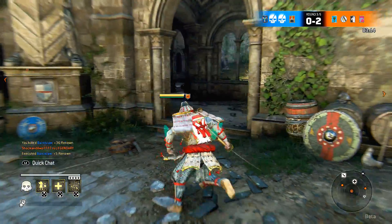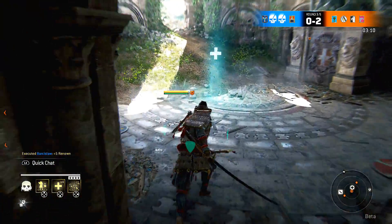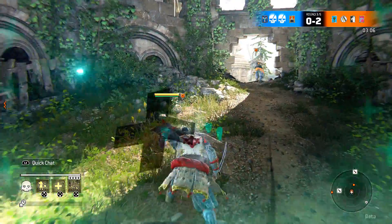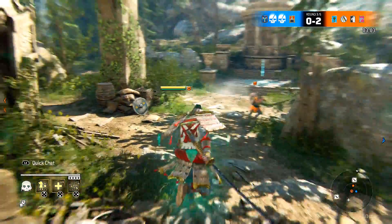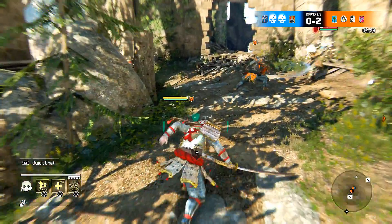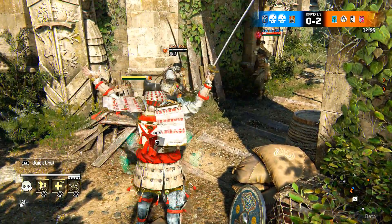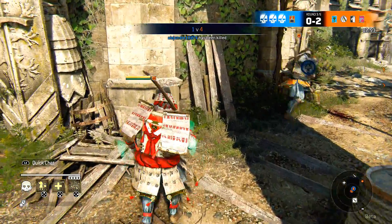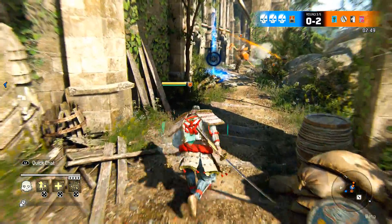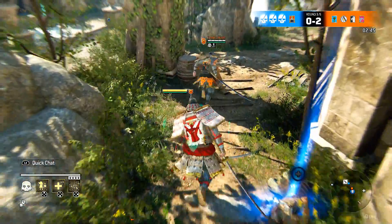You don't want to waste time fighting an opponent 1v1 when you can easily 2v1 them and reduce the time it takes. If you give good opponents extra time, they'll be in the background reviving their fallen teammates and will have the advantage when they come back to ambush you. Here I see my teammate handling the enemy efficiently, so I look around checking for other enemies while staying close.